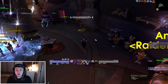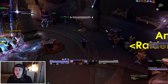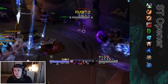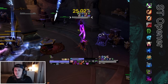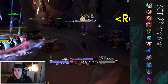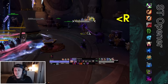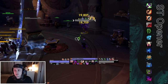For the single target rotation: open with Haunt, UA, Agony, Corruption, Siphon Life, then Drain Soul to get Shadows Embrace up to three stacks, then Vile Taint, Soul Rot, pop trinket and potion, Dark Glare, then spam Raptures. Keep one Shard to catch Haunt before it falls. Spend Raptures, catch Corruption, Siphon Life, and UA before they fall off, weave Drain Soul in between. Always be doing something — don't just stand there.